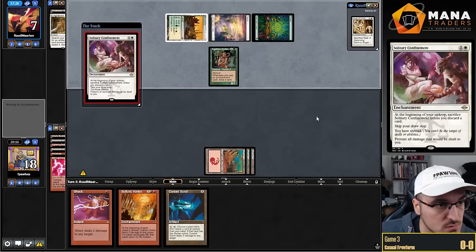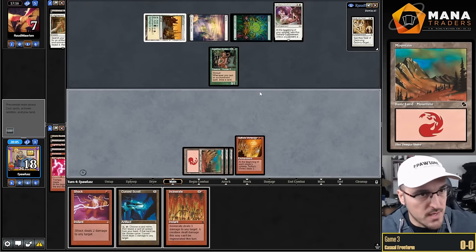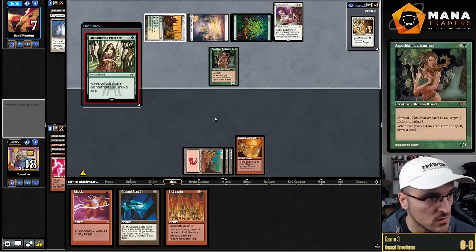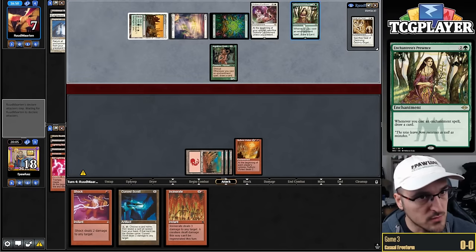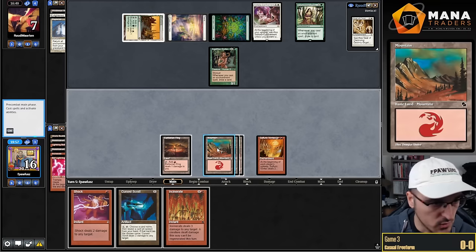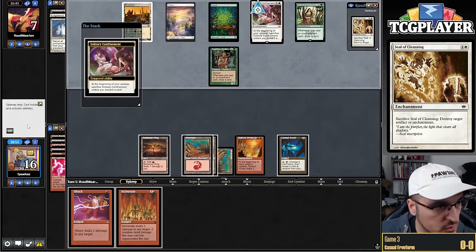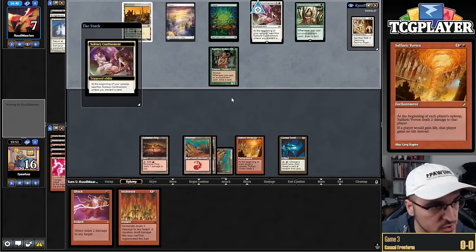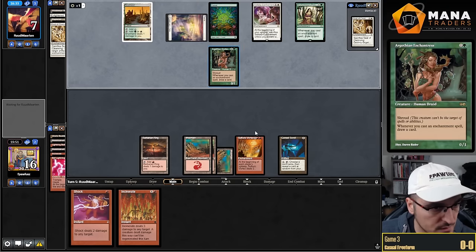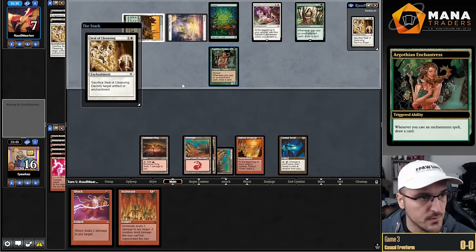They need to play the Confinement right now — they're going to need to chain spells from here. Incinerate — I think I play out the Vortex: it uses my mana and forces my opponent to do stuff. They have Seal of Cleansing and Replenish. I need them to not have a second enchantress effect. I tap out for the Vortex — I'm effectively saying 'you can kill me now, set up your combo right now, you cannot whiff.' Otherwise the Vortex deals them damage, and the damage it deals to me literally doesn't matter. If they whiff, I untap with enough burn to kill them.